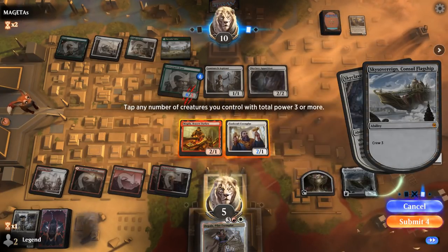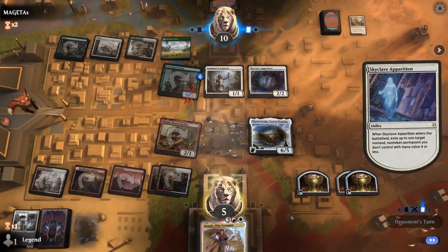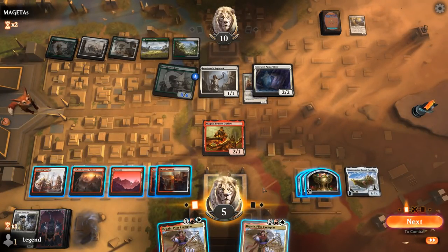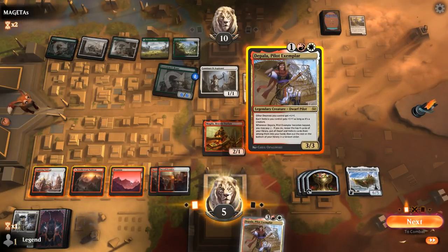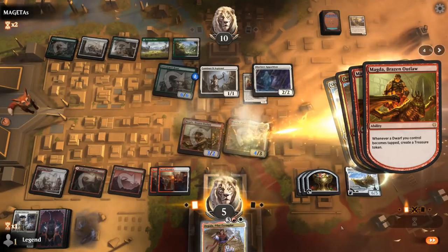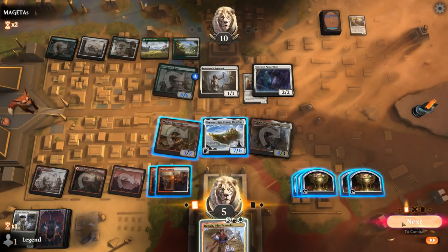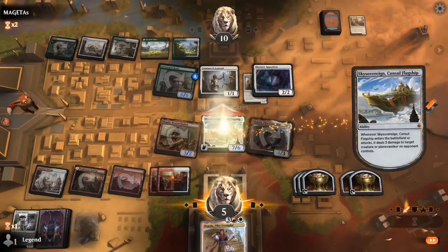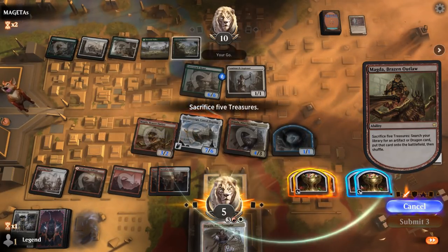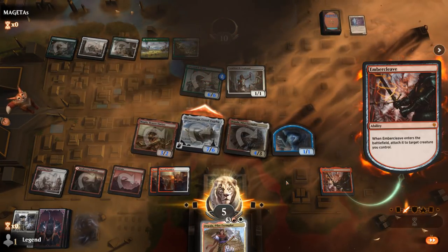We can play Depala to crew Sky Sovereign and draw another one. We have lethal here — play Depala, crew Sky Sovereign, it attacks, and we can sacrifice five treasures to get whatever win condition we want. But the most stylish way to win is by getting Embercleave. And there we have it — sweet, on to the next one.